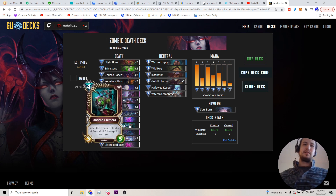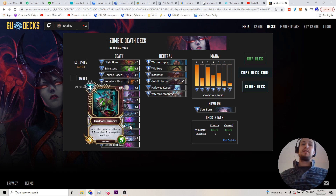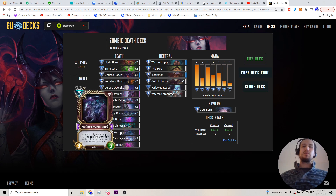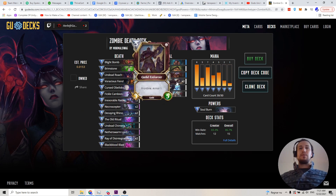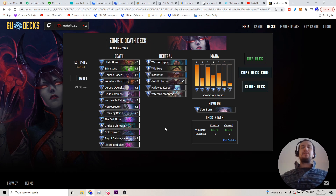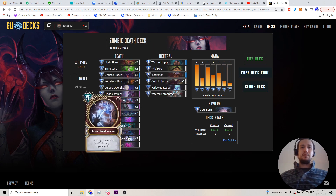Undead Shamara — it's just an easy 4-drop where on turn 4 you can still get the Frenzy off. The Nether Swarm Lord is like a game ender. If you can manage to keep that on the board with a full zombie board, it's absolutely insane because the zombies happen to be Nether as well. The Rave Disintegration — I find a really good use case for this in this deck: taking care of things with armor like Guild Enforcers, because you're going to have a lot of low-power zombies and armor just completely counters them.